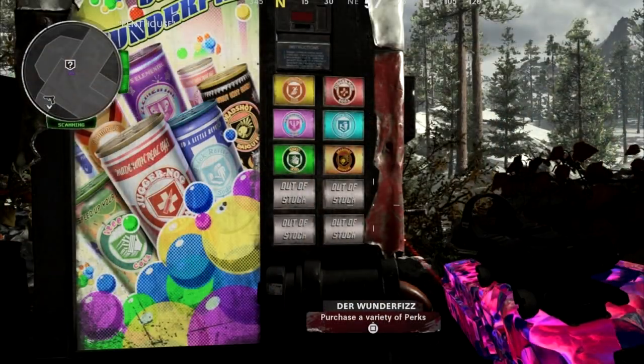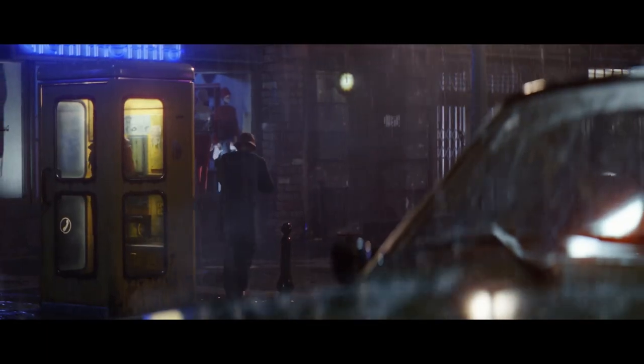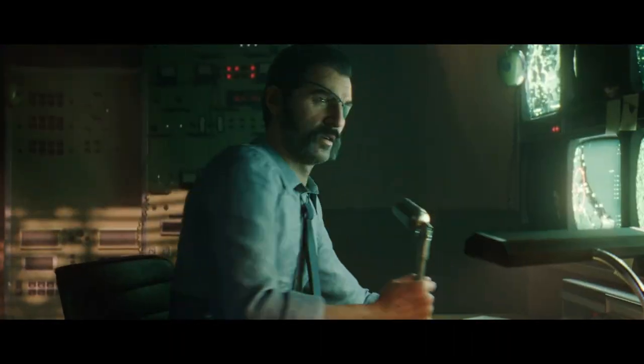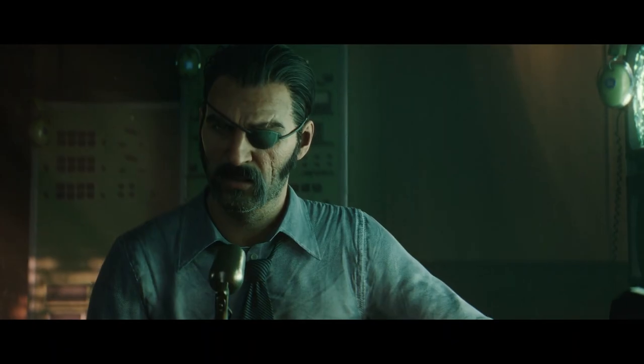They'll probably add it into the Wonder Fizz machine — if you don't know where that is, it is at the top of the penthouse, back in one of the corners. Other than that, they might add it to a location in the map, but I can't really think of a place that doesn't already have a perk present. So it'll probably just be added for Die Machine into the Wonder Fizz machine, and then in another map they bring out in the future it will probably have its own location.